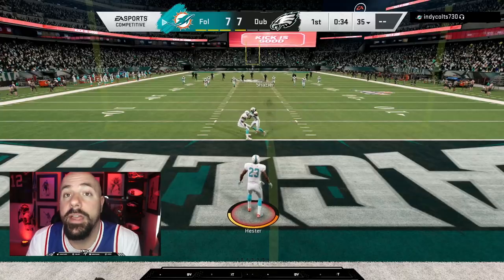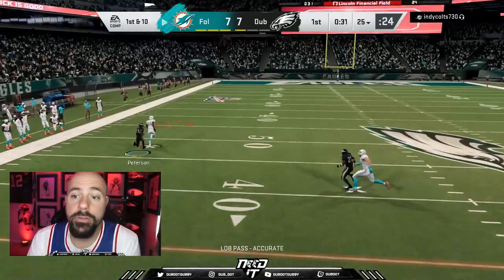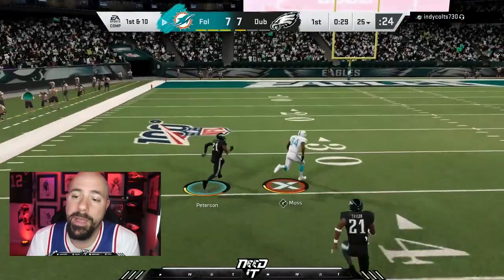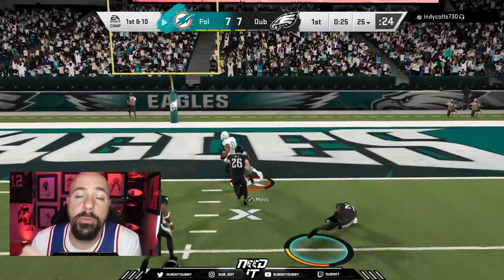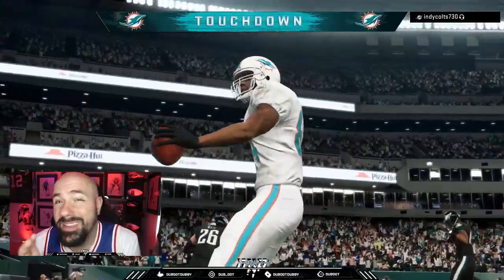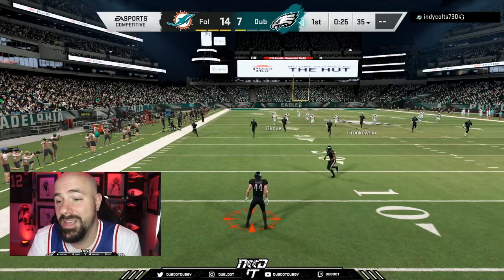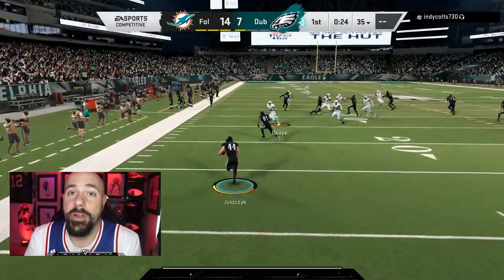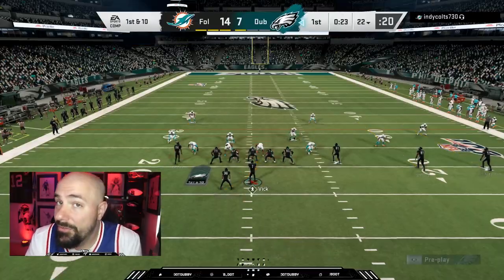Westbrook gets about 60 yards on the backup running back. He's only 97 speed — I'm waiting for that new Brian Westbrook card. That's one of the cards I hope they upgrade soon. And Pat Peet just got smoked by Randy Moss. If a receiver has an X under their feet, be careful when you press them.